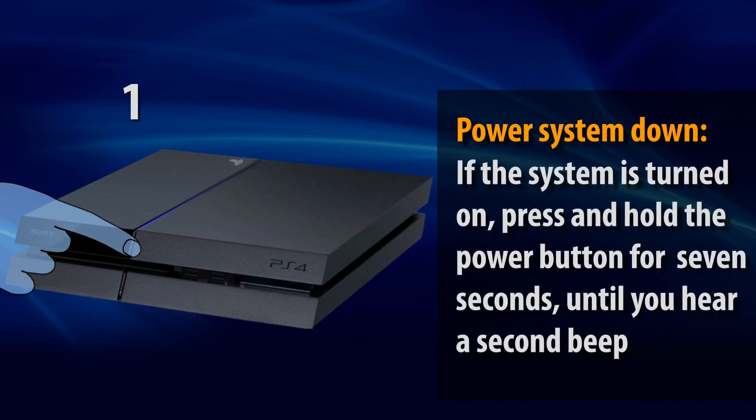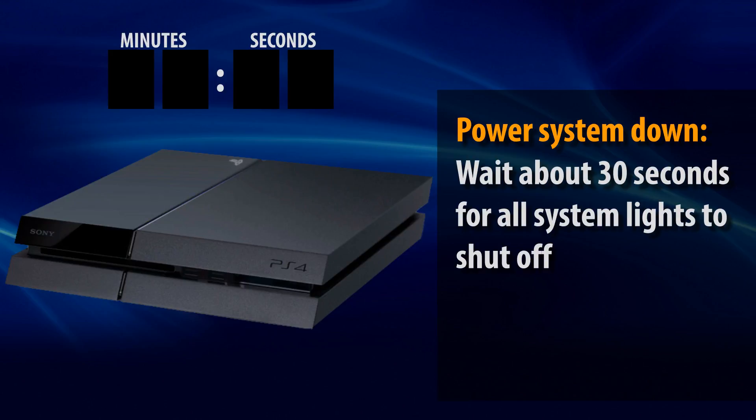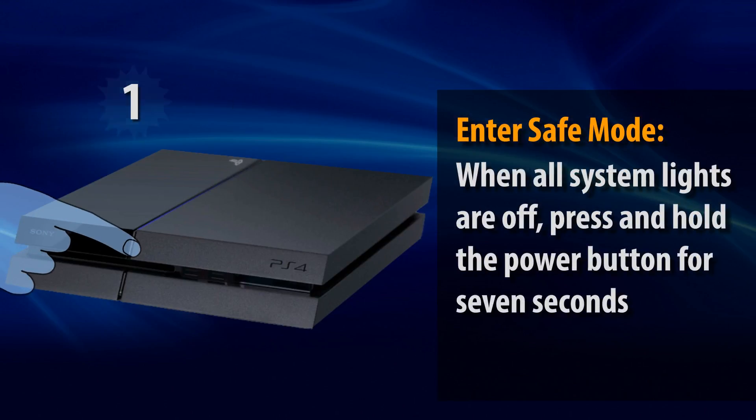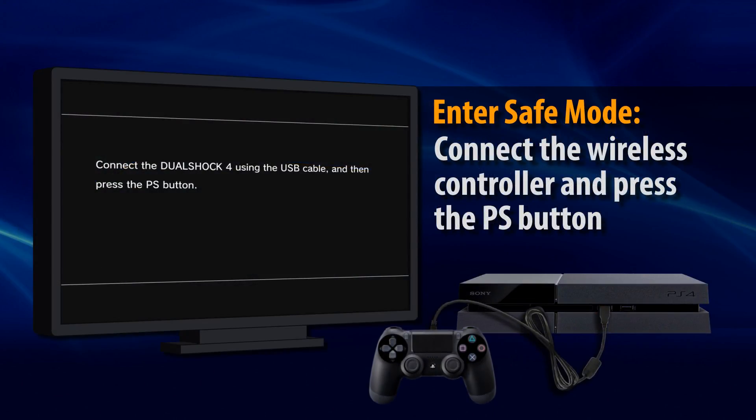Make sure the system is powered off by pressing and holding the power button for 7 seconds until you hear the system beep a second time. Wait about 30 seconds for the system light to shut off. Then press and hold the power button again for about 7 seconds. Release the power button after the system beeps a second time. When prompted, connect the wireless controller to the system with a USB cable and press the PS button to enter safe mode.